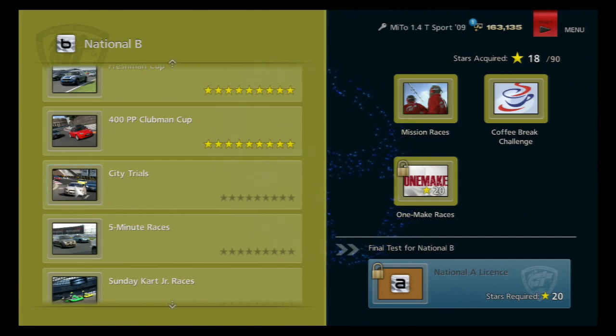I've got just two stars left until I unlock the National A licence. I won't be doing licences until I've completed every event in each tier — that includes races and all the special events on the right, like the Mission Races, Coffee Breaks, and One Make Races and so on. Speaking of One Make Races, we're also two stars away from unlocking that. But in this episode, we're going to do this City Trials event.